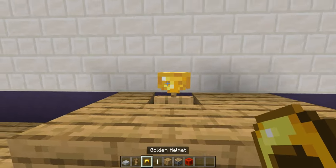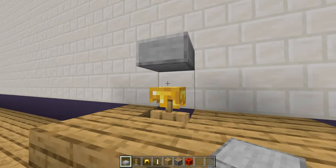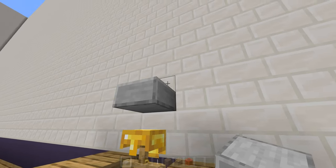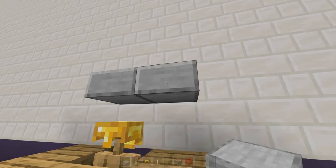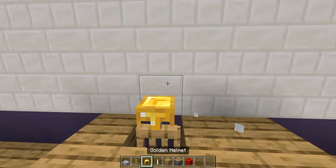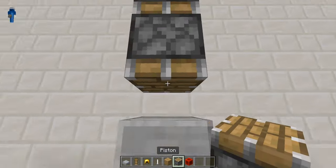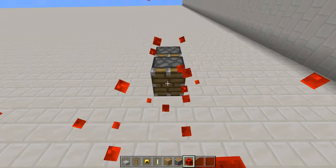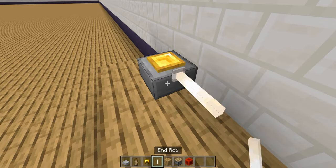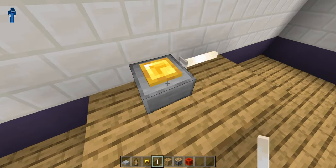Then place a golden helmet on the armor stand, and place a smooth stone slab on the bottom half of the block on top of that. You're going to put that there and use a piston to push it down — just like that. Then create the handle, and that is a frying pan in Minecraft.